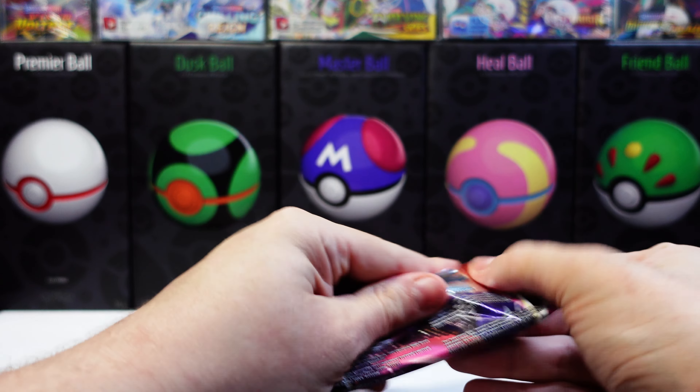Next pack. Code. Energy. Eevee — hopefully that's good luck. Dream Ball. Reverse holo. And... non-holo rare. It was not good luck.